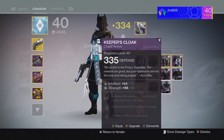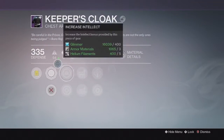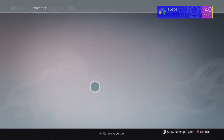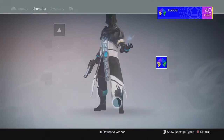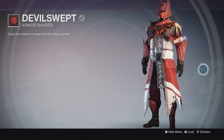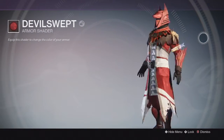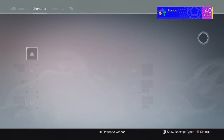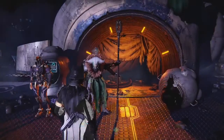For the Chest Piece, it came in at 335 with Intellect and Strength, Hand Cannon and Shotgun Ammo, and Void Armor as well — not bad overall. Then we got a Shader called Devil's Sweep, which has a reddish-white color to it — maybe it's the stuff I was wearing at the time, I'm not sure. But not bad, we got some decent drops on that one as well.